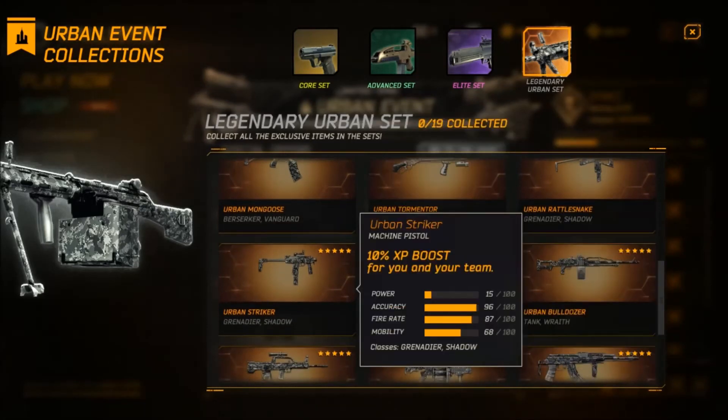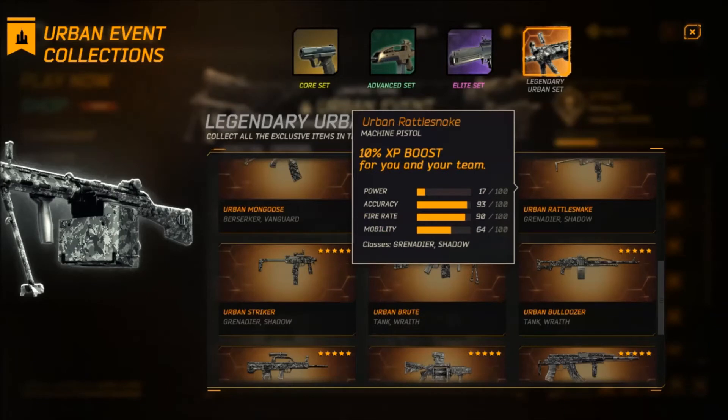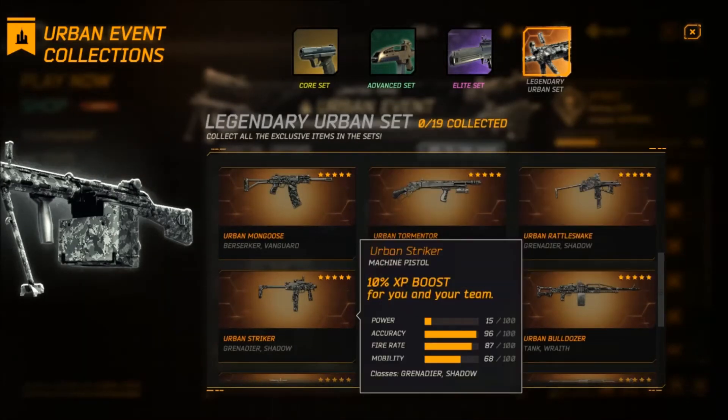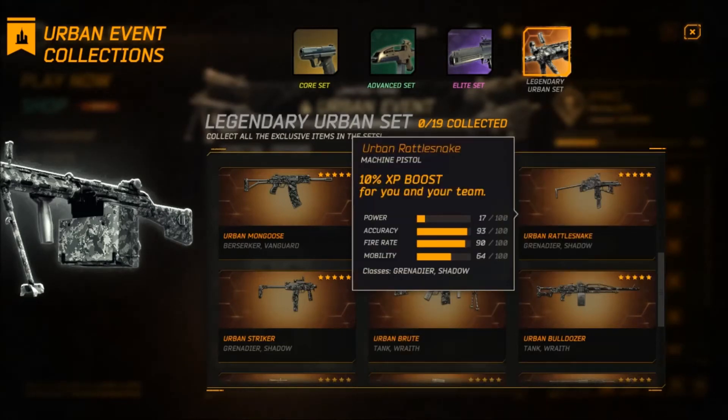Then we have the two machine pistols — the Striker and the Rattlesnake. The Rattlesnake is better, so just go for that instead. It has better mobility and a little bit more accuracy. Rattlesnake's pretty much just a little bit better overall.